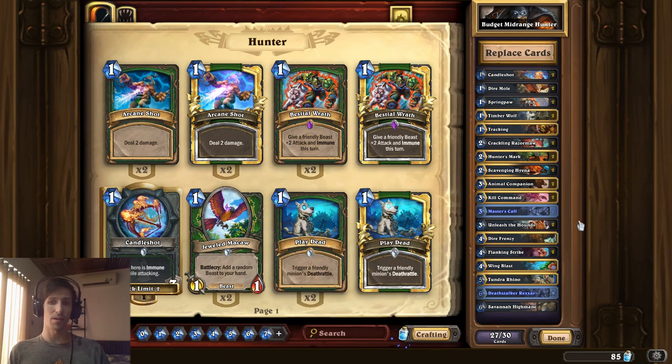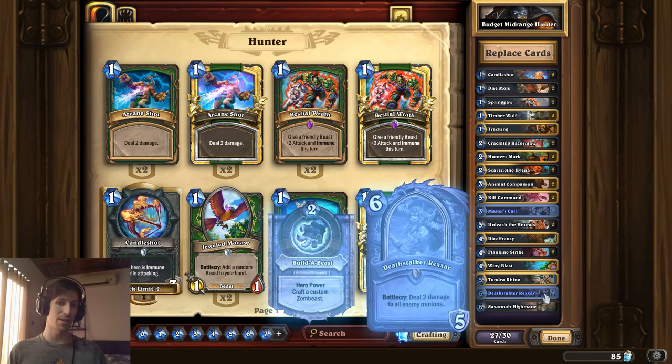The only cards that are costing a lot of dust here are Deathstalker Rexxar. If you've been playing a hunter deck ever since Frozen Throne — which is almost a year and a half old at this point — then Deathstalker Rexxar is just a given in every hunter deck. It is such an incredibly powerful card that if you draw Deathstalker Rexxar, your odds of winning go up dramatically. Getting those zombies is insanely powerful, and arguably a card that maybe should have never been printed — but it exists at least until the rotation.